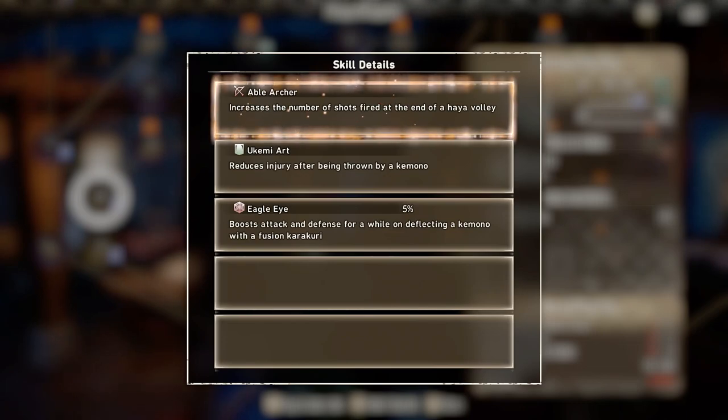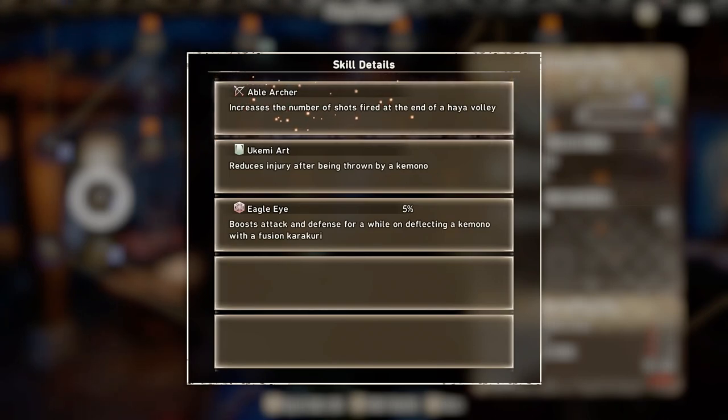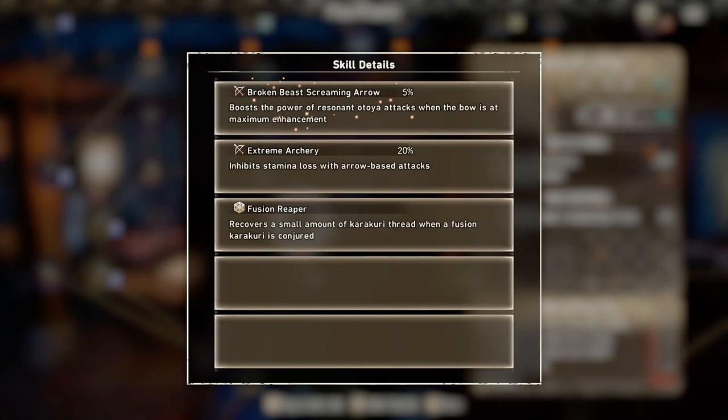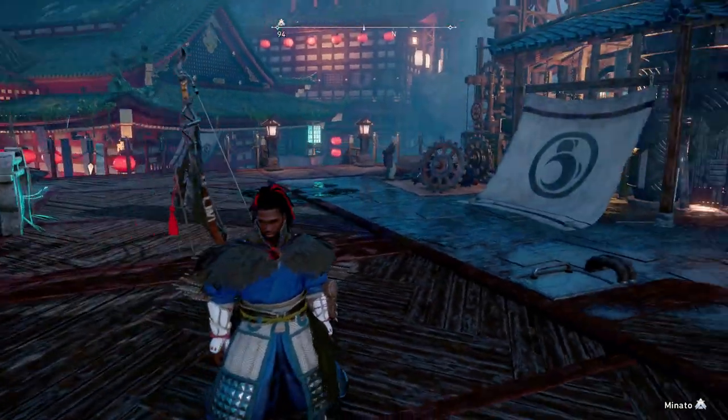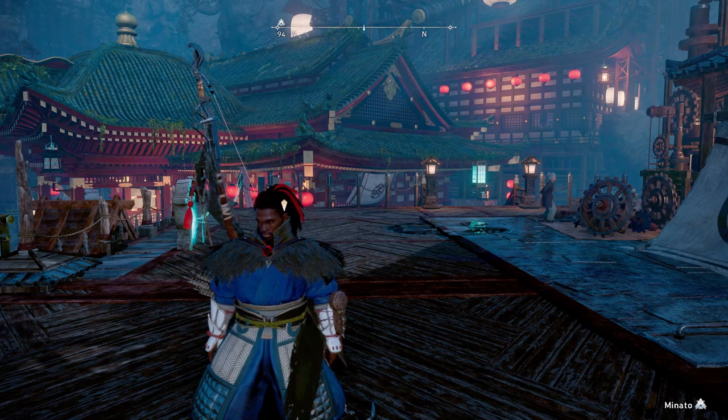If you're using the bow, you want a lot of stamina skills because it uses a lot of stamina — more stamina or less stamina consumption means you can shoot your volley much longer. One skill that's really good is Able Archer, which increases the number of shots fired at the end of a higher volley, allowing more damage when you detonate. Broken B Screaming Arrow is another great one — it boosts the power of vertical attacks when the bow is at maximum enhancement, meaning level two. So at max enhancement you deal extra damage when you shoot and detonate your arrows.